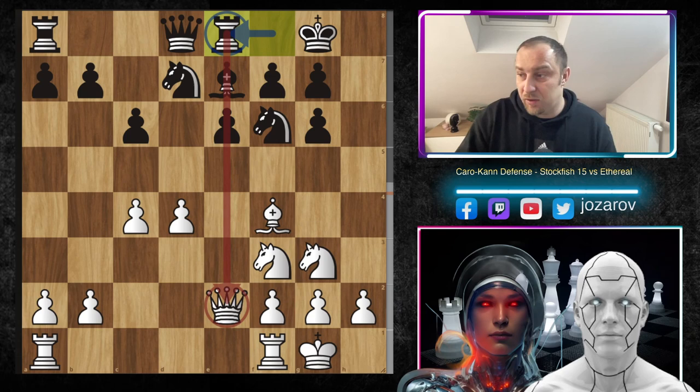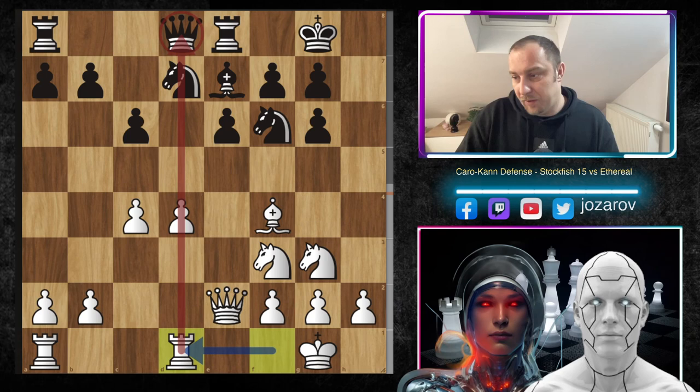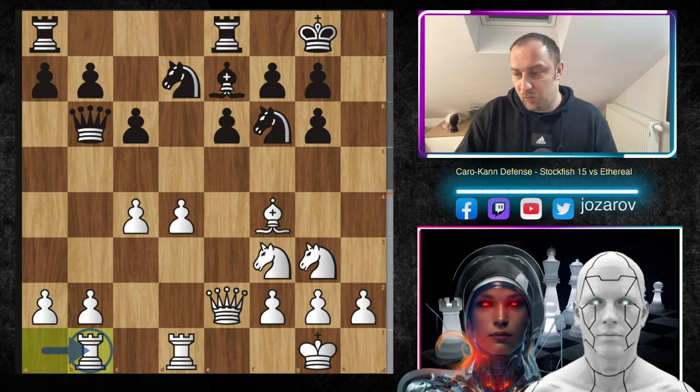After rook to e8, notice the queen is lined up on the e-file — if something clears on the e-file, the queen could be in danger. That's why Stockfish does the same: if the e-file opens, Black's queen is going to be in danger. After queen to b6 hitting the pawn on b3, Stockfish protects the pawn with rook to b1.